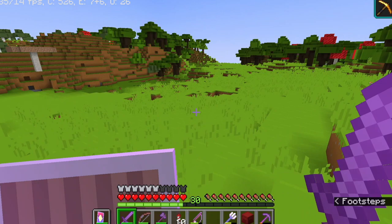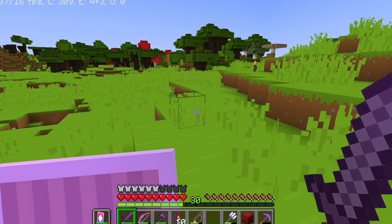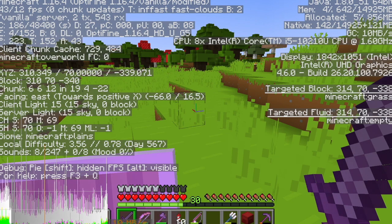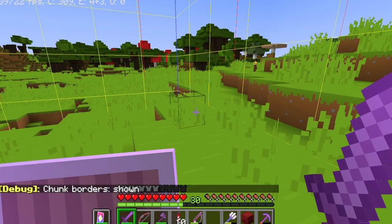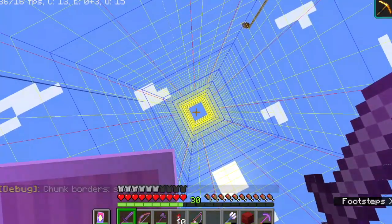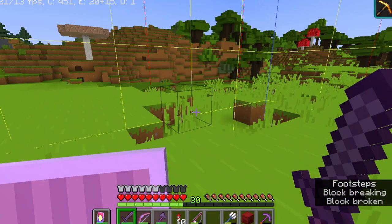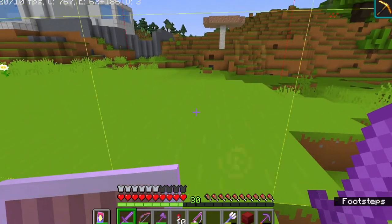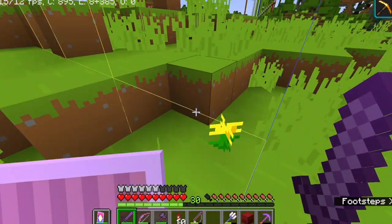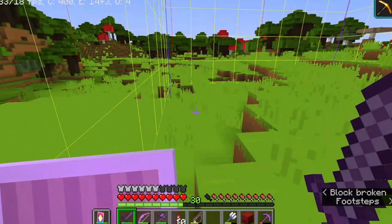The next one we're going to talk about is chunks. This could be useful if you find a slime chunk — a slime chunk is super rare and you always want to mark down where it is if you want to make a slime farm. The way to show the chunk border is F3 plus G. As you can see, 'debug chunk border is shown.' The blue lines show the chunk you're in, and the red lines are one chunk out. The other lines form a kind of netting so you can easily see where each chunk is. This is good for slime farms, or if you want to mine out a single chunk.